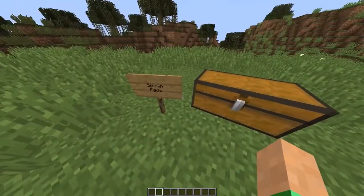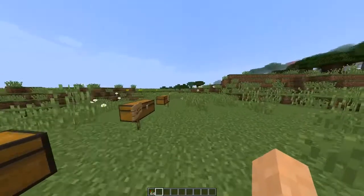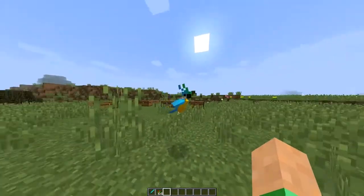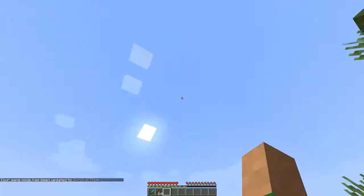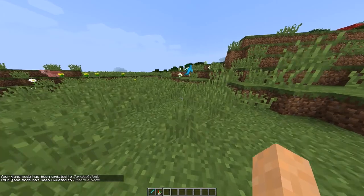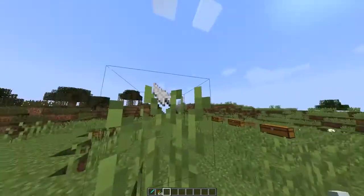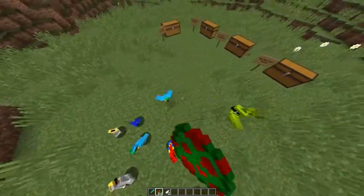First, if we open this chest, there is one new spawn egg and that is a parrot. Parrots can come in some pretty different colors — you can see this one is a blue parrot. If you hit it once it won't be happy. I don't think it can hurt you, and I'm not sure if you can tame it. I haven't gotten that far into the snapshot, but if you do kill it, it drops XP and feathers.